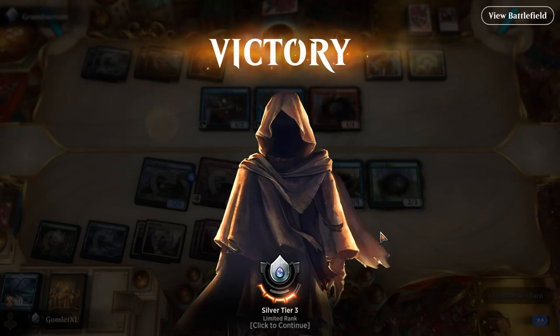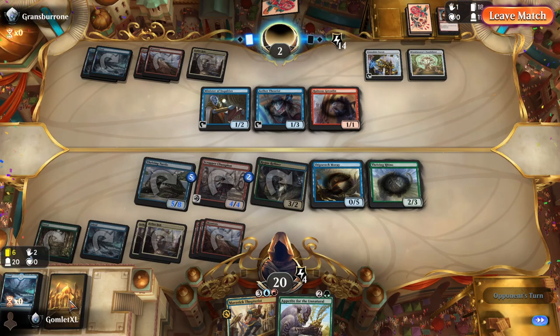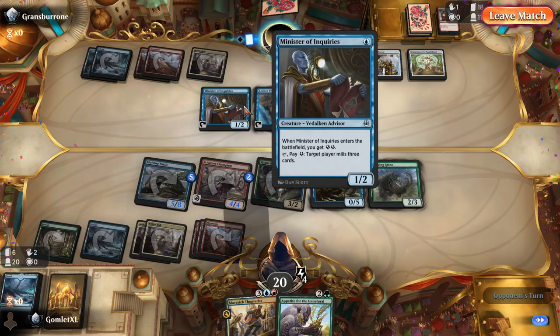That was a very, very cool deck to see from our opponent — the Minister of Inquiries mill deck being a very real threat. While I'm sad I wasn't the one that got to show it to you, because we've only got one more Kaladesh Remastered draft after this, I'm still happy you all got to see it and see that it is a very real threat. Good lord, almost got completely milled out there. If my opponent just had a little more removal — say they had a turn one or turn two Pacification Module, the one mana artifact that for two mana you tap it and tap a target — this would have been a really hard game to win. They got really really close; we essentially had three cards in library because they had one more tap.